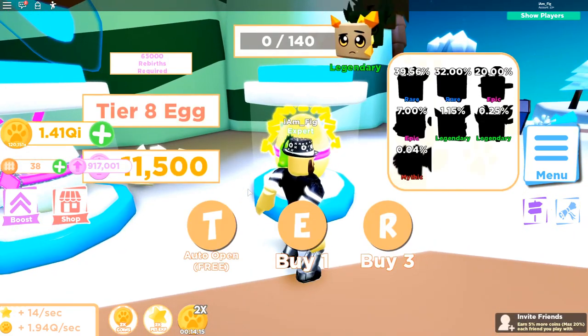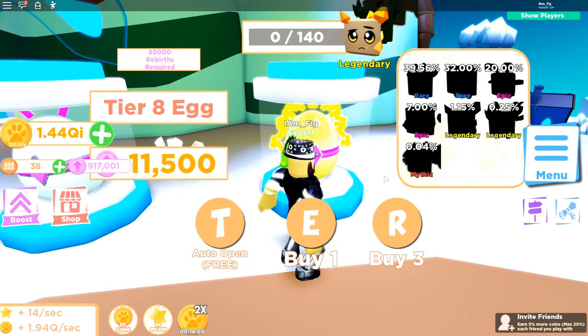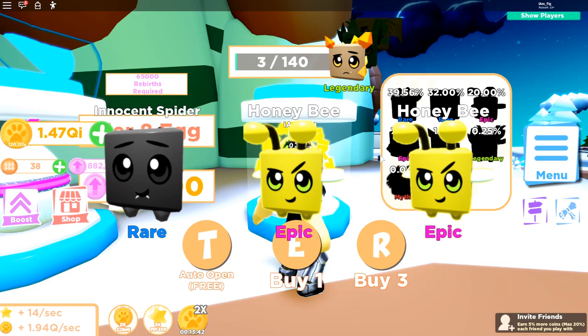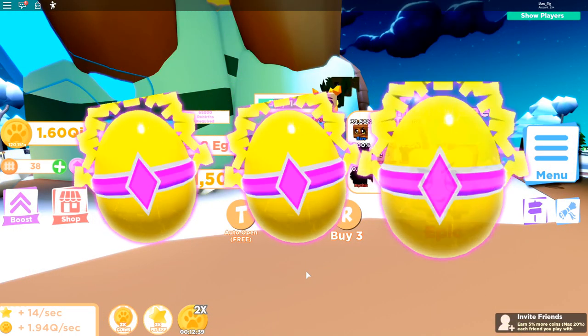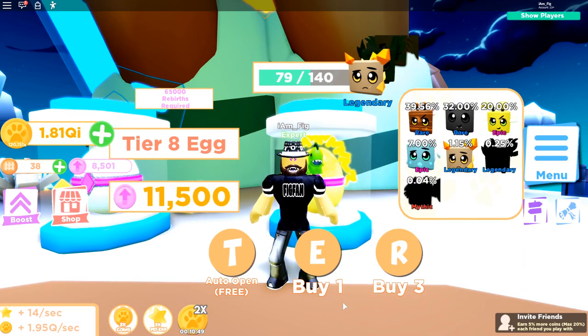The last new addition is a tier 8 egg. It costs 65,000 rebirths just to unlock access, and the eggs cost 11,500 rebirth tokens apiece — quite a bit. They added six or seven new pets including shinies, storied variants, and a new mythic. Opening a bunch of them, I got the Innocent Spider, Honeybee, Timber Giraffe, a legendary Sunstone Golem, and the Dreaming Owl.